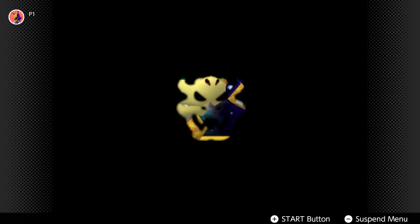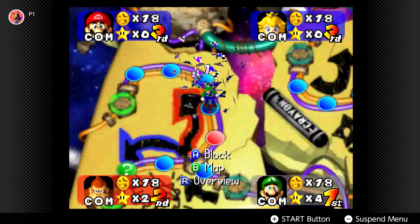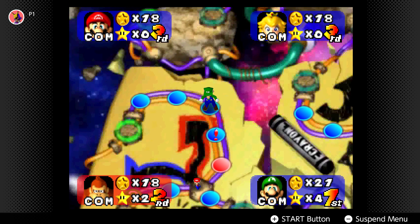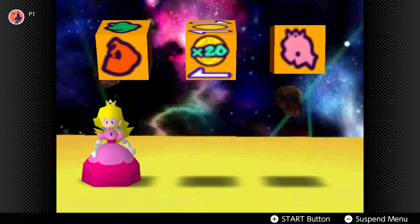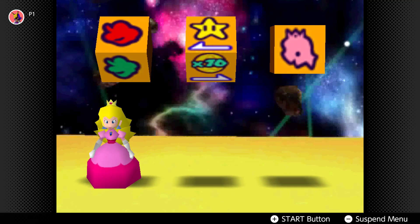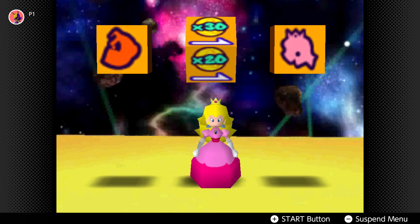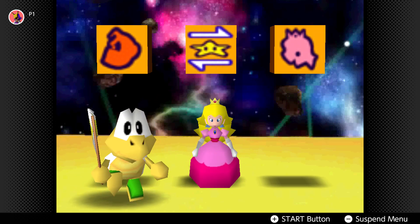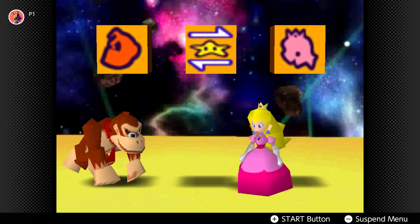I imagine some of you might not be jiving with these boards, since they rely so much on randomness and that isn't really everyone's cup of tea. But honestly, I love it. Mario Party is at its best when it's peak random, as it removes any notion of skill and keeps all players balanced. But it's not like the game requires no skill at all, because you have the minigames — and they are also pretty unique in Mario Party 1.